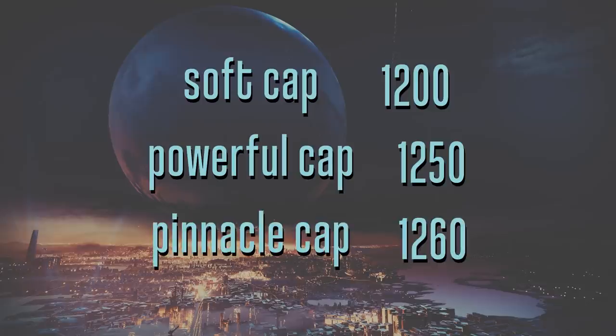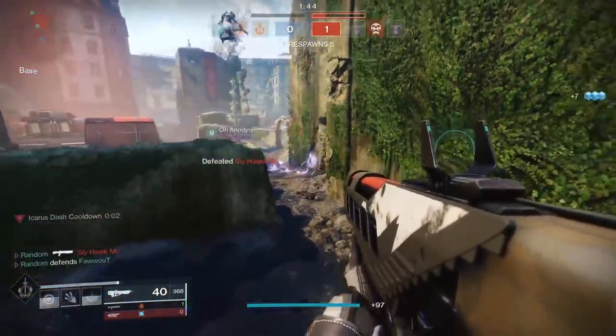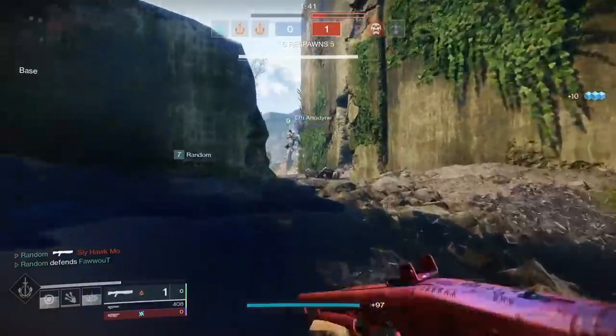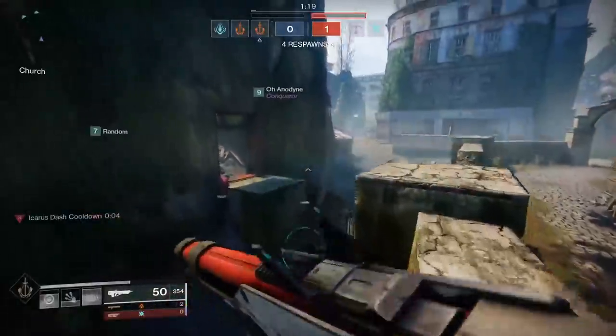The next number to think about is 1260 — that's the pinnacle cap, the absolute highest base power you can achieve in season 12. If you level up your artifact, you'll be able to go higher because the artifact has no restrictions on it, but your base power level on your armor and gear — 1260 is the absolute maximum you can go in season 12, and you can only hit that number by earning pinnacle rewards. TLDR: blue engrams and world drops will only help elevate you to 1200, powerful engrams will only help elevate you to 1250, and pinnacle engrams are needed to help elevate you to 1260.